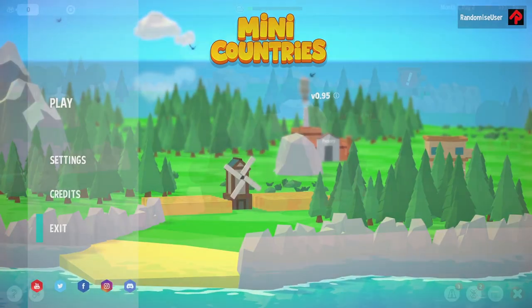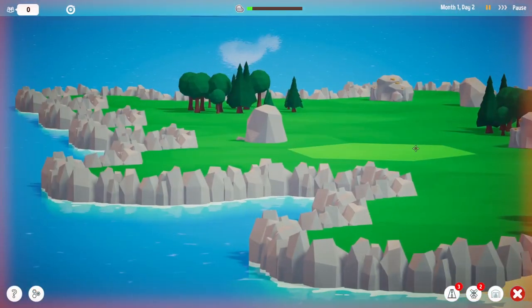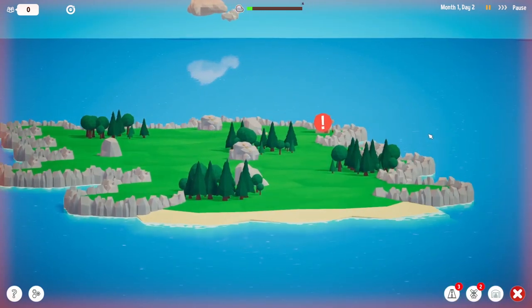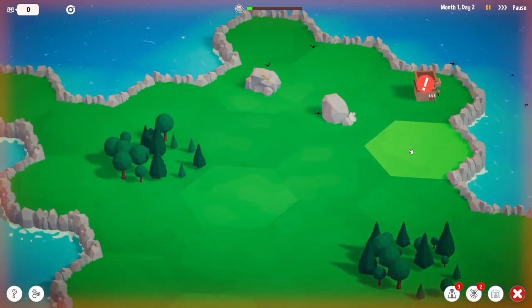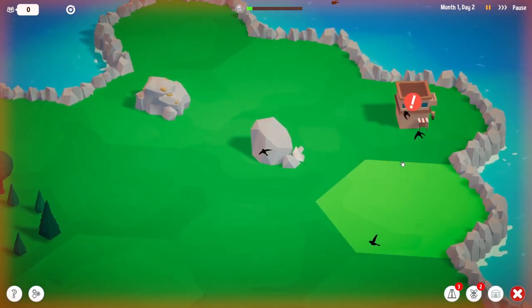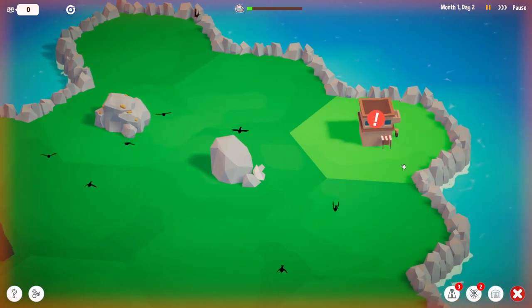Hi folks, this is Mini-Countries, a logistics puzzle game where you slowly get more and more cities appearing on your little island and have to connect and reconnect them all to make sure that everyone's resource demands are being met. Since you only have a limited number of connections at any one time and you never know where the next city is going to arise, you constantly need to rethink your networks. This is out on February the 12th, thanks to the developer for giving me a preview key.